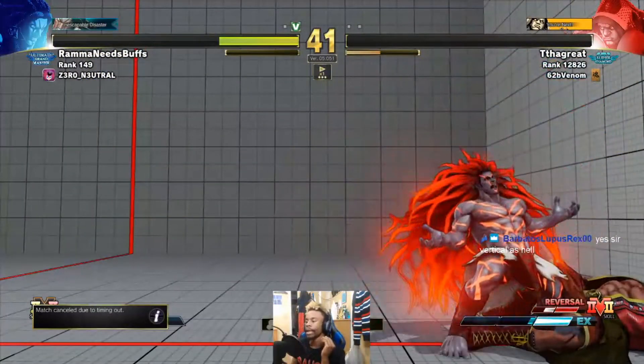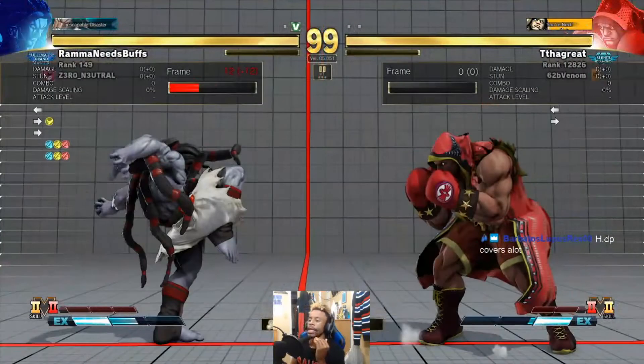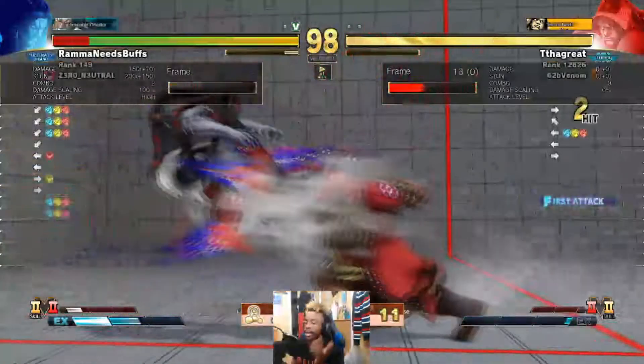In this matchup, Cali has to commit to a lot of moves. Because if Cali decides to play patient, he can easily get overwhelmed by Balrog - Balrog can easily bully this character with straights. So the fact that Rama is staying active in neutral and making it hard for Balrog to just commit to straight, this is how you want to play this matchup. And once again you see he starts the round off with a button, trying to stuff a starter. This time he got caught.